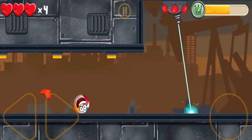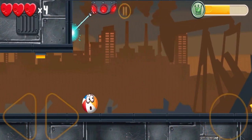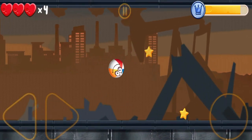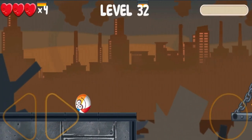Meet our main buddy, Boyfriend. He's just bouncy and a round hero with the coolest moves. He has a beautiful smiley face. He loves rolling around, jumping high and exploring the amazing box factory.